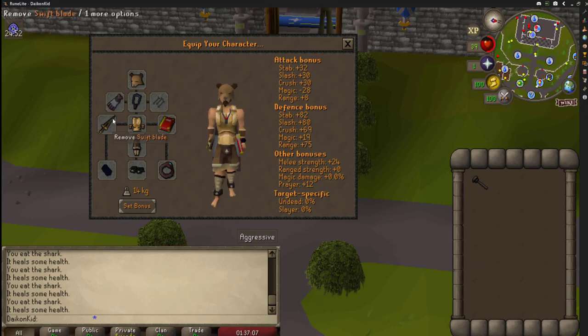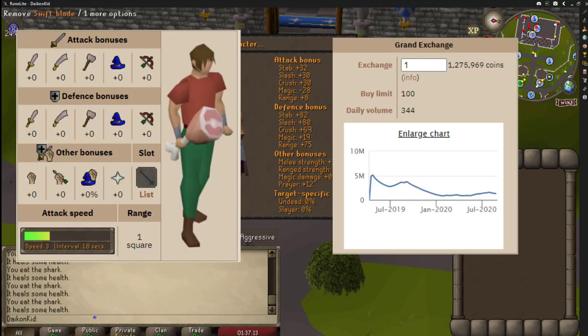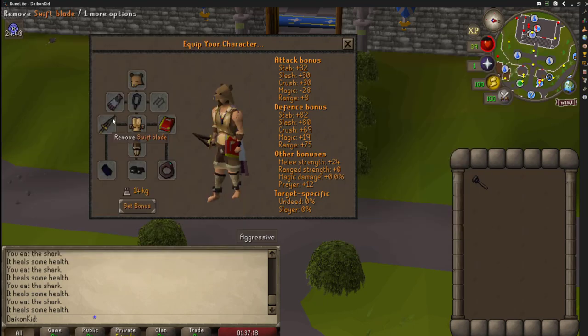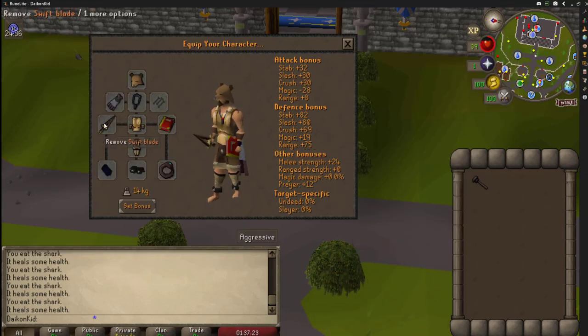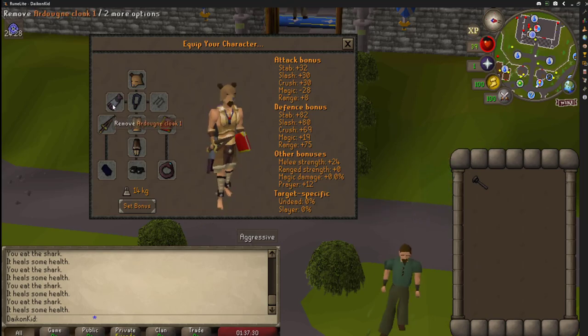Next is the Swift Blade. I prefer the Swift Blade, although the price when I bought it was 10 mil, which is a huge waste of money. The Ham Joint also works, but the Swift Blade cosmetically fits with the outfit and also has the only stab option for a fast-hitting weapon like itself, which complements the Ardougne Cloak stab bonus that it offers.